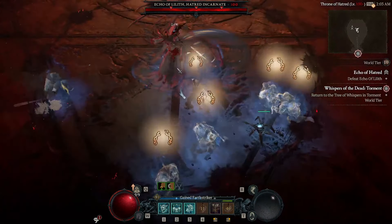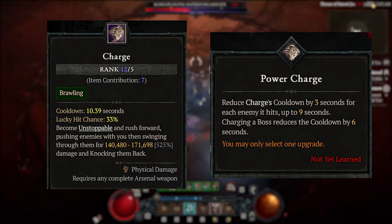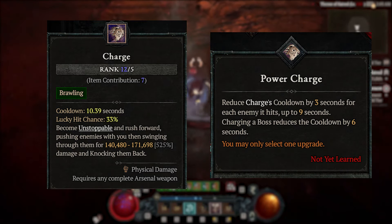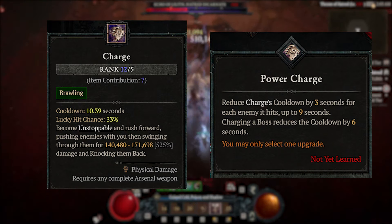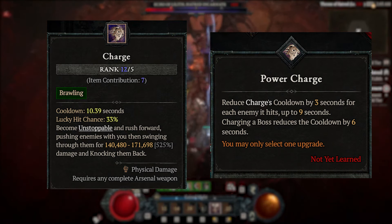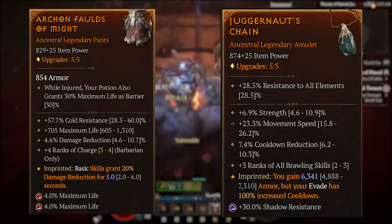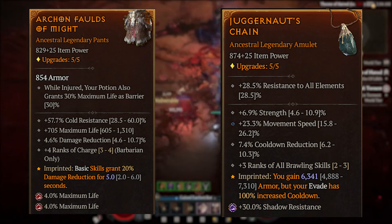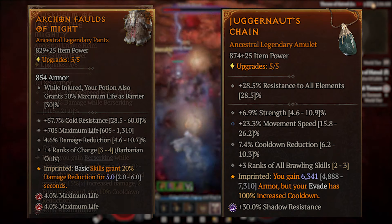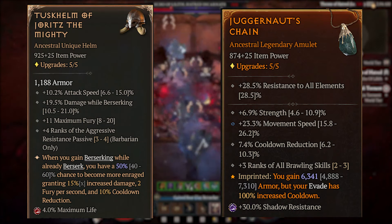The first thing I want to highlight is how we get charge cooldown as low as possible. We're going to be taking the Power Charge upgrade, which reduces the cooldown anytime you hit an enemy — up to 9 seconds, as well as 6 seconds on bosses. This mostly does it, but you're going to need a little bit more cooldown reduction, which you can get from plus ranks of charge. You can find that on pants as well as on your neck piece — charge and brawling. You're also going to want cooldown reduction, one of which we can get from the necklace.